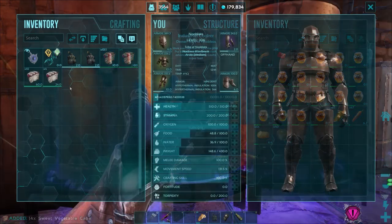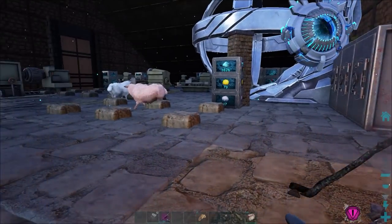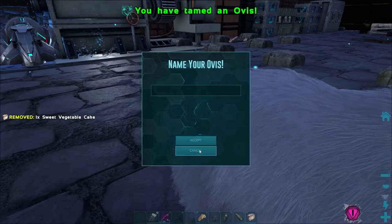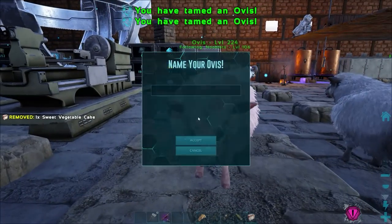Drag a sweet veggie cake to zero on your hotbar. I've spawned three sheep in at level 150. It only takes one cake — press your action key to feed it. That's the second one done.